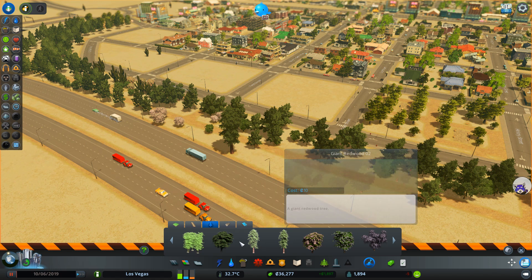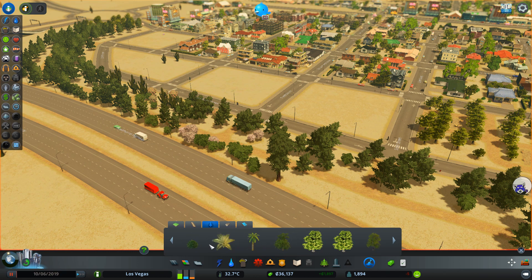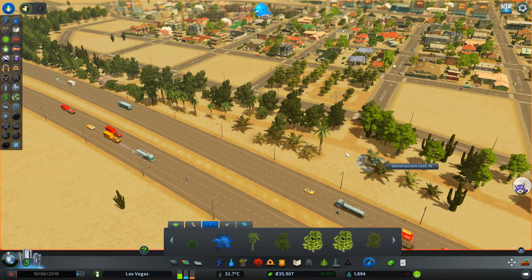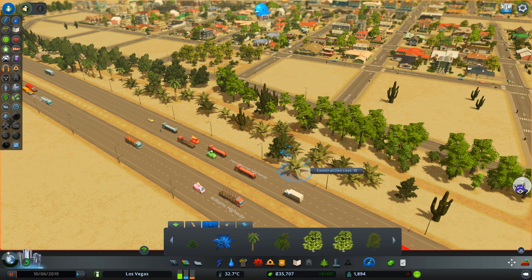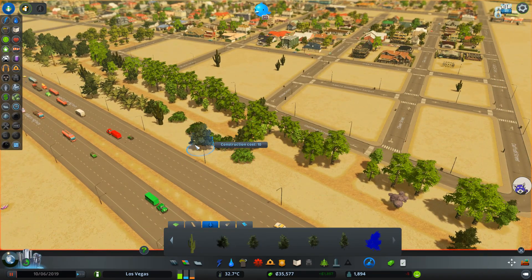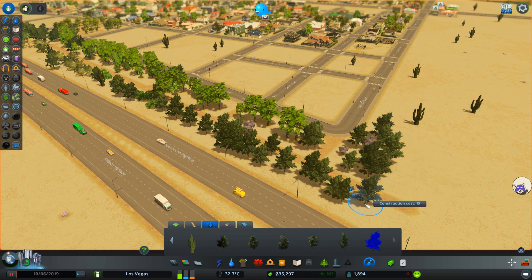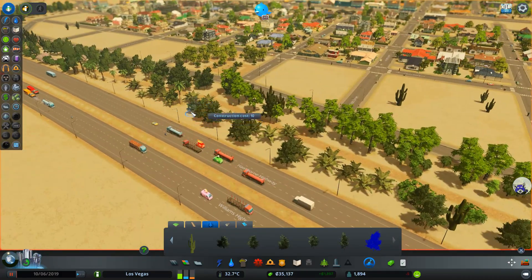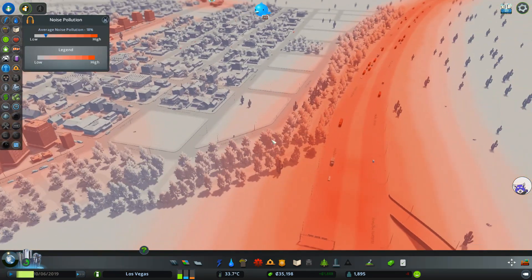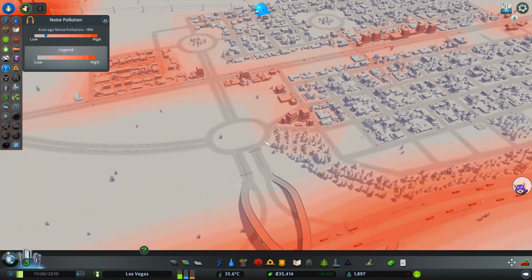So, giant redwood — okay. These are also props, or assets I guess is the right term, from the Steam Workshop. A tree brush would be very handy here, but sadly it's not working currently. I might try to find a new one on the Steam Workshop later on. Now with this forest here, the noise pollution should be contained — it acts like a barrier, more or less.